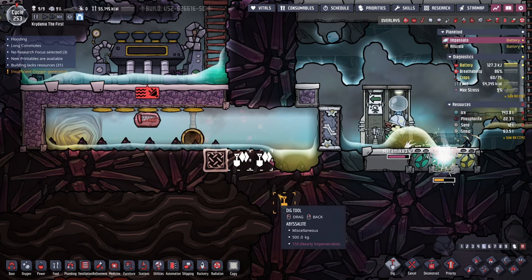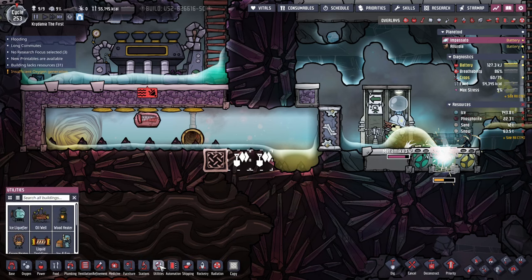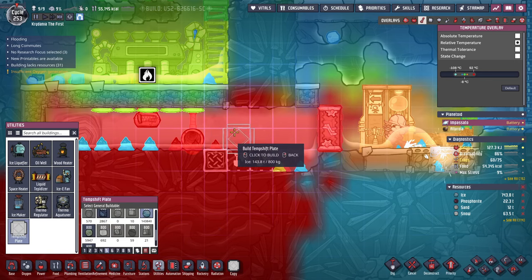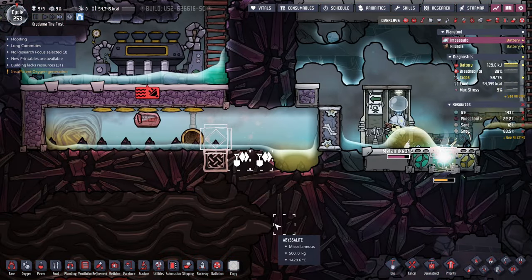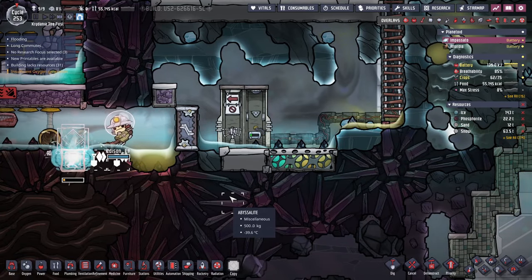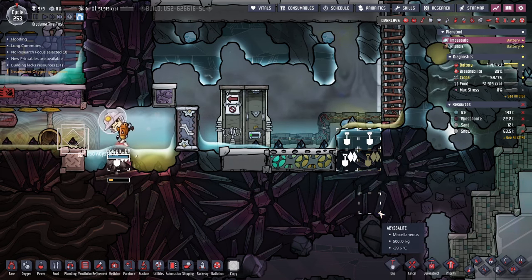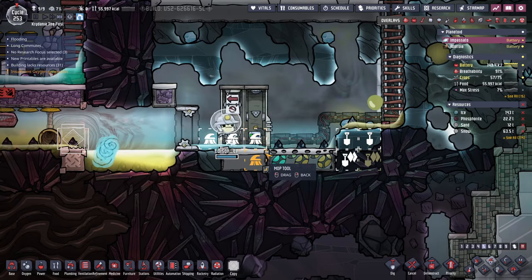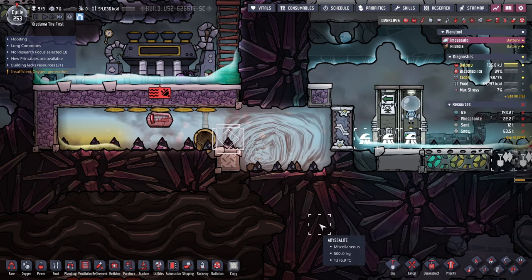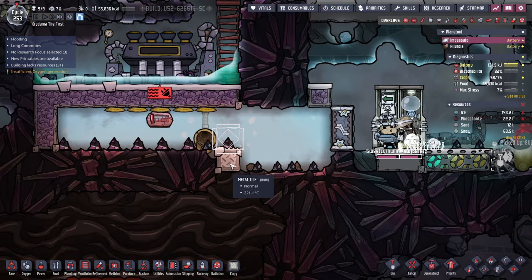There might not be enough water in here. Let me build an ice temp shift in there so we can get a bit more fluids. Oh, there we go — we're making steam! That tile's nice and hot but it brought that one down to 500 degrees real quick.